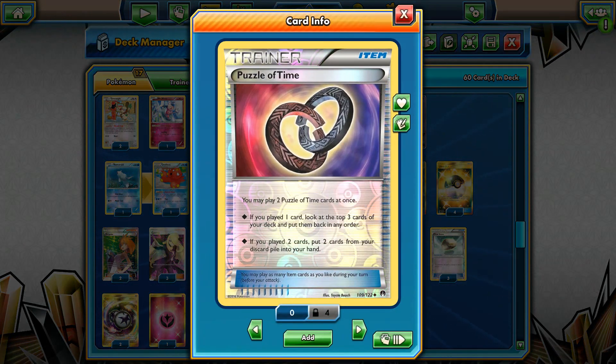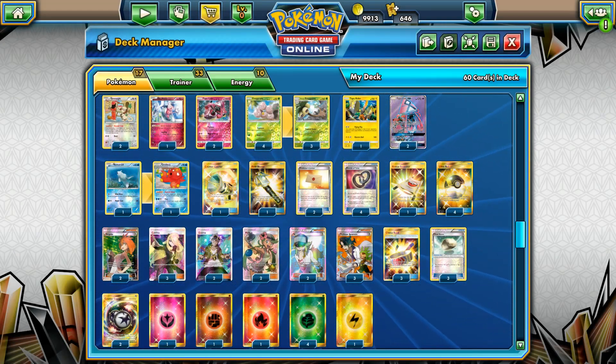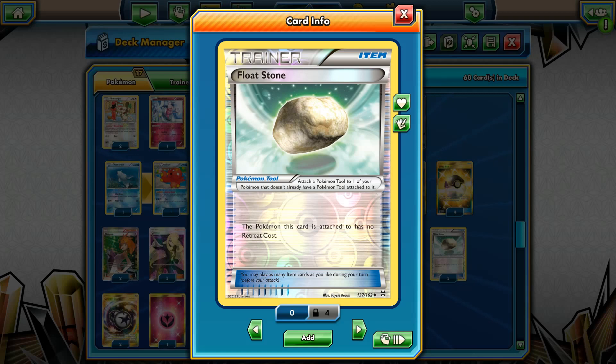Four Puzzle of Times to recycle those resources from the discard pile back to our hand. One Rescue Stretcher, four Ultra Balls, and three of each Choice Band and Floatstone.